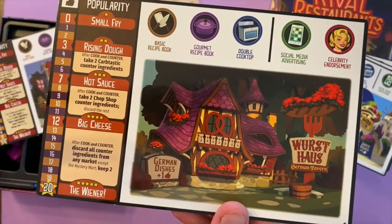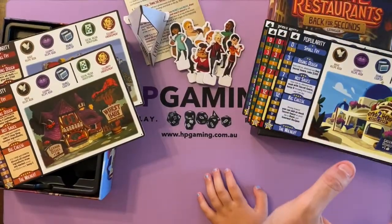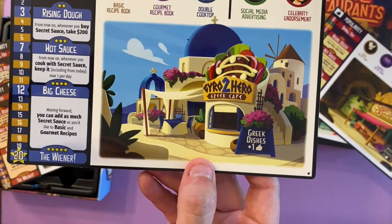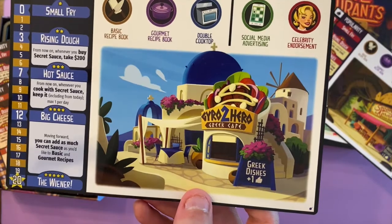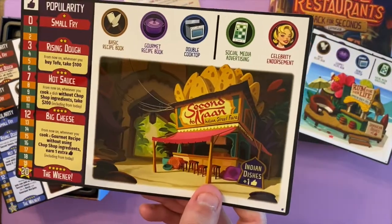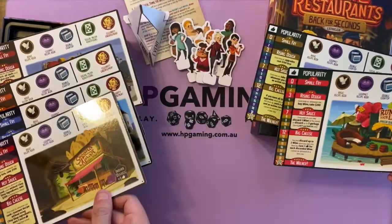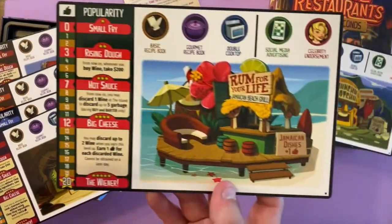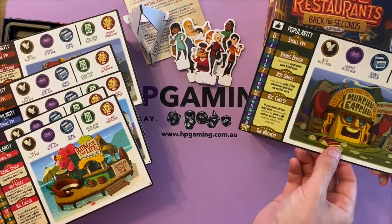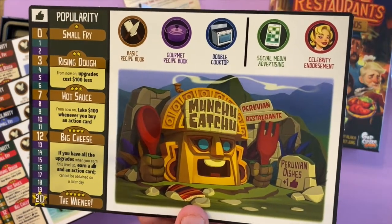Here it is — the Rival Restaurants: Back for Seconds expansion box by Gap Closer Games. You can already see a couple of new chefs on the cover. The artwork is quite cool — it's a nice cartoony style with a nice textured finish on the box. Charlotte is going to un-lid this one for us. Well done — good job!